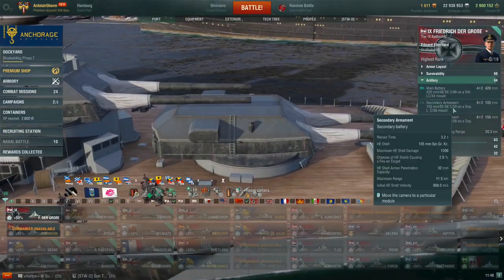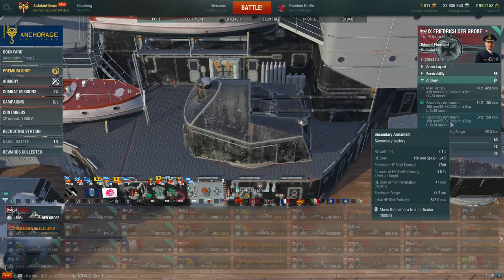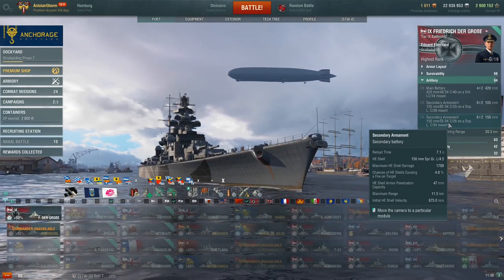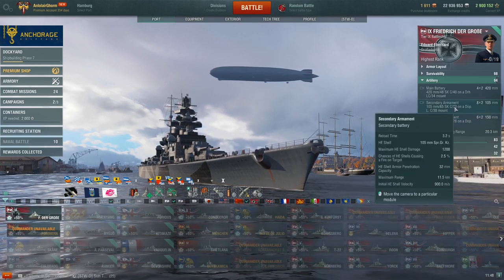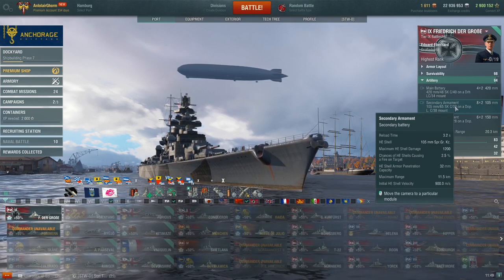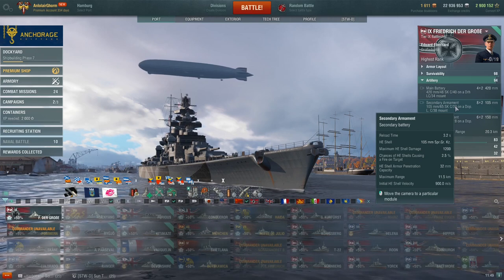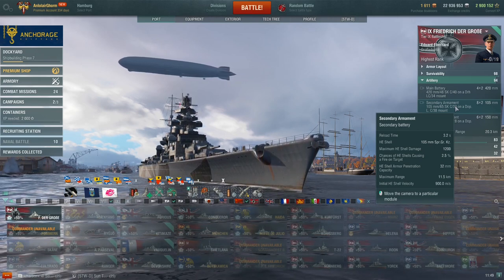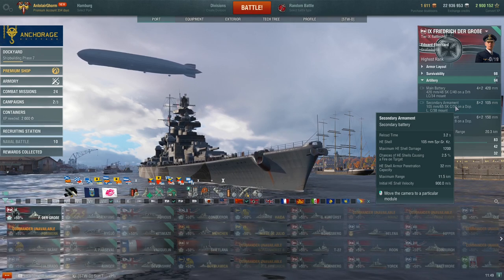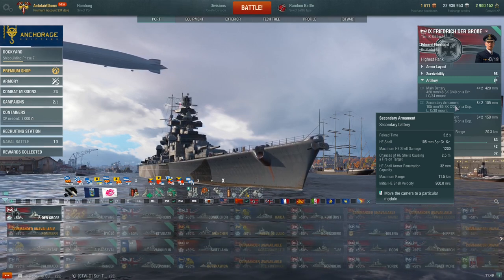For secondaries, those familiar with the Pomerania from the ranked sprint will recognize these two calibers: 105mm and 150mm, identical to those on the Pomerania, with a maximum range of 11.5 kilometers. I take IFHE, which gives 32mm penetration on the 105s. The Freddy and the Pomerania are the two German battleships where IFHE is arguably most useful, since they see mostly upper-tier battleships and that 32mm pen is valuable. For the Bismarck and Tirpitz, I don't take IFHE because they see more mid-tier ships where base 26mm penetration is enough.